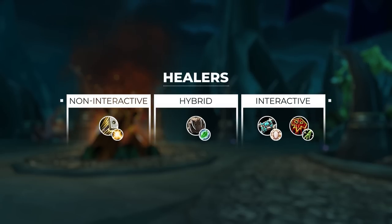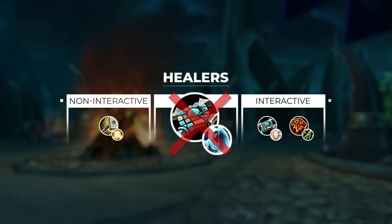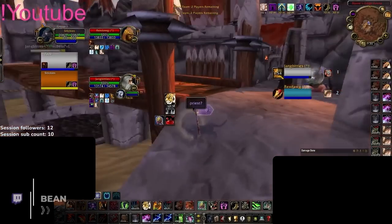And here we have our three different healer categories. Play whatever you like, keeping in mind that Holy Paladins might not be as offensively capable as something like a Disc Priest. Every playstyle can work, but not for high-level competitive games. At this point you might be thinking we are done, but some of you may have noticed we are still missing one important spec — not Holy Priest. It's Feral Druid.